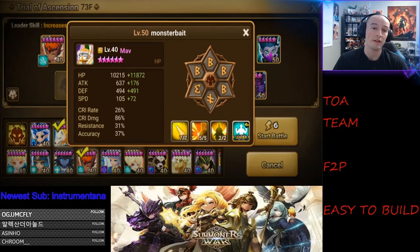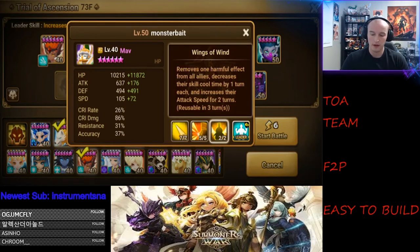Next I would recommend Mav. This guy is pretty much only built for TOA — you could use him in Rift Beasts but there are better options. So he'll just have one build the entire time. I know it feels like a waste of a six-star, so you could most likely keep him at five-star and he'll still do his job. But for extra protection and tankiness, going for six-star is better. Have him on Violent so he can rotate skill 3.